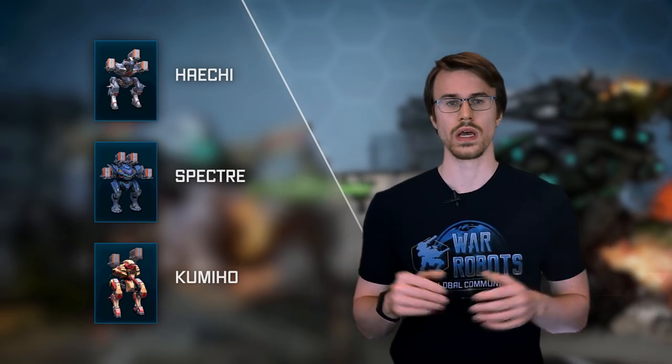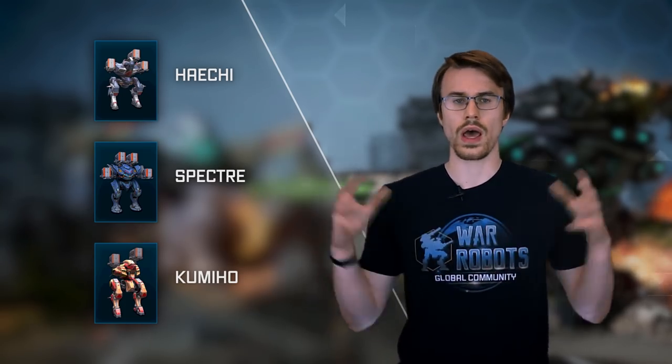ROOT mechanic basically works like this: every bullet you shoot has a certain chance to immobilize a target for a few seconds. I know what you're thinking, and you're right – it's a great way to counter fast enemies like Hyatris, Spectres, and others. Now you can lock them down and BOOM! Bring your wrath upon them.